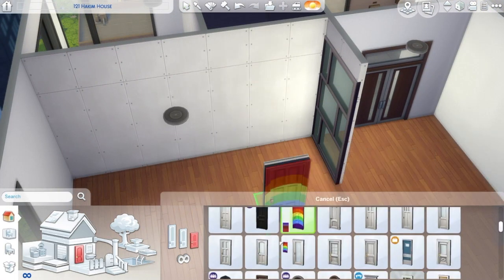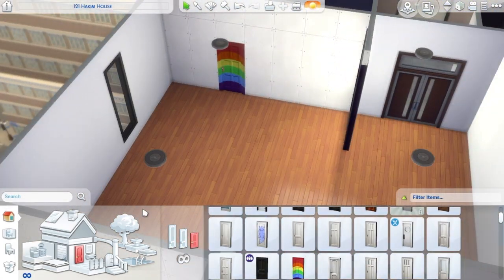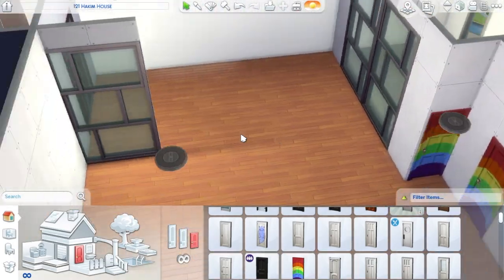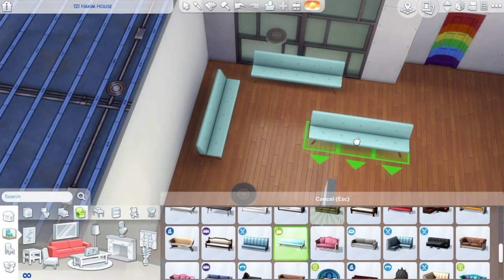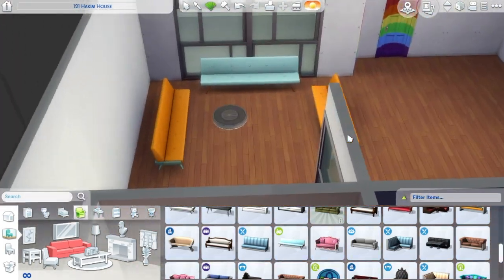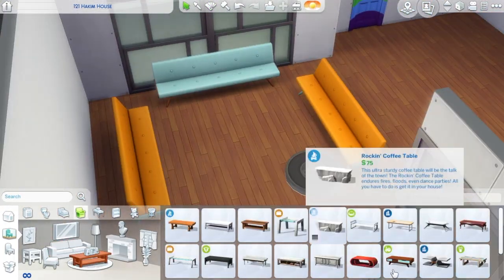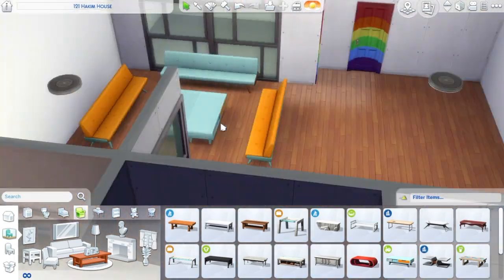I love a lot of the CAS items, and I love the build and buy items that can be used in residential lots. A lot of them are just bowling stuff you can't really put in a house, but the stuff that you can put in a house, I love it! It's like this mid-century modern kind of style, very retro in my opinion.